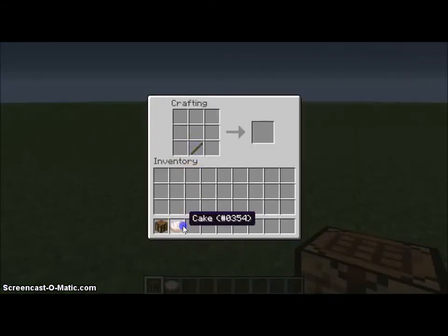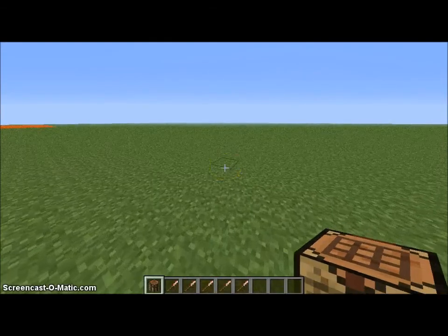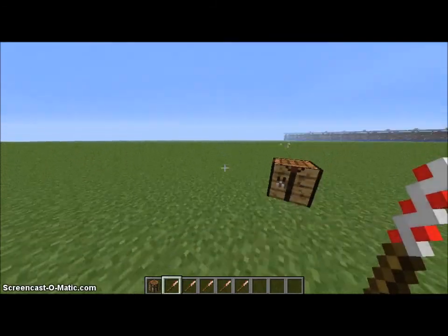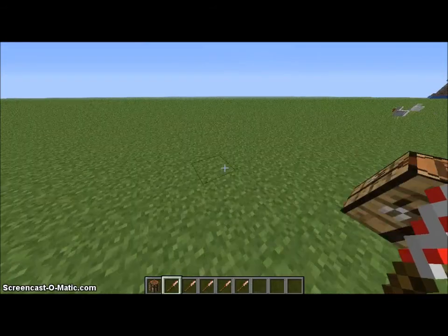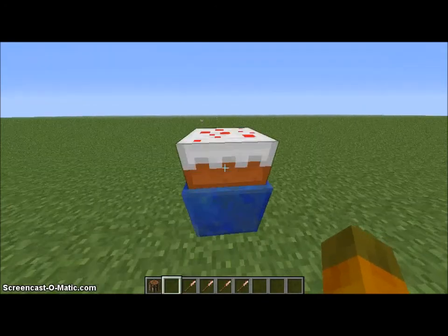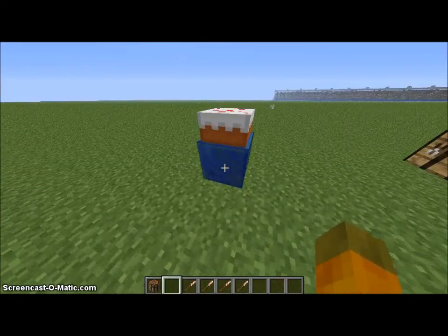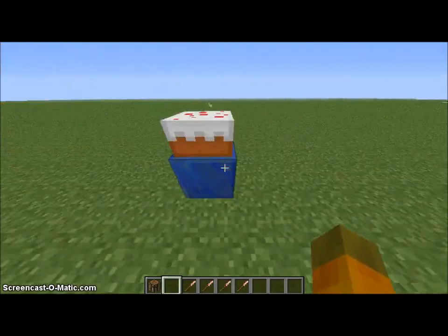This first mod is called the Cake Wand mod. It's a magical wand you get from a recipe with a stick on top under a cake — which you just saw in the recipe there. When you right-click it, it spawns cake right there. And a lapis lazuli block too — so you get three lapis with this as well.